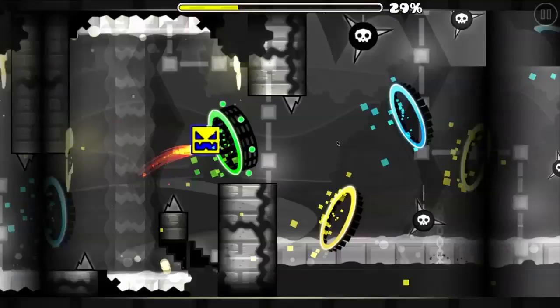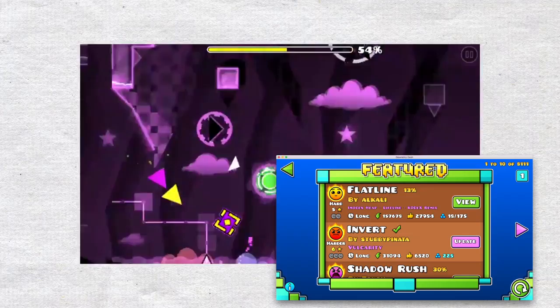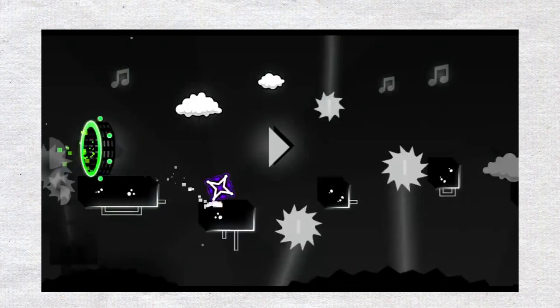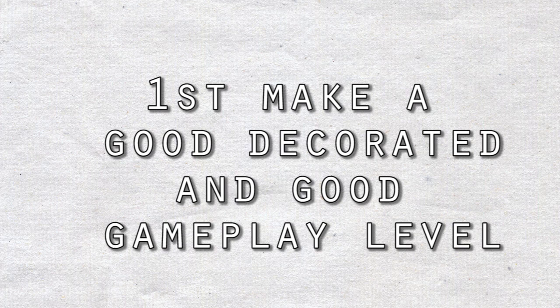The first technique to get a featured or epic level is to create a level with both good gameplay and good design. For example, Flatline by Alkali on the first page of featured has amazing gameplay and great decoration and block design. Funky by Adi Yao may not have the best block design, but it has amazing gameplay and smooth moving objects — and it got epic. Meo Dash by Abdullah also has really good design and gameplay. Just make a really good gameplay and really good design.